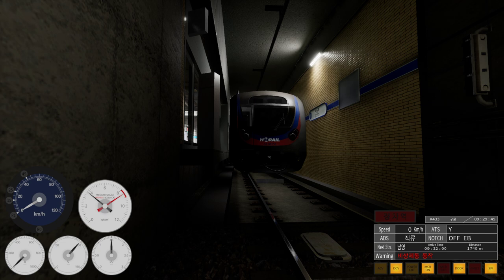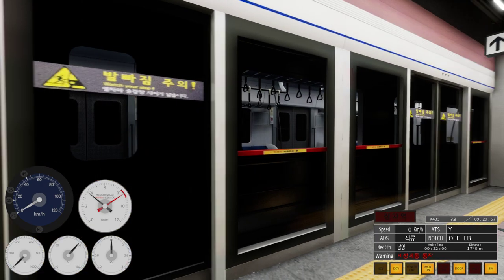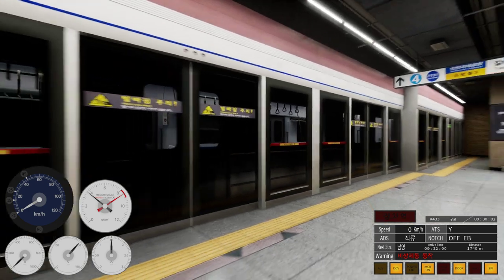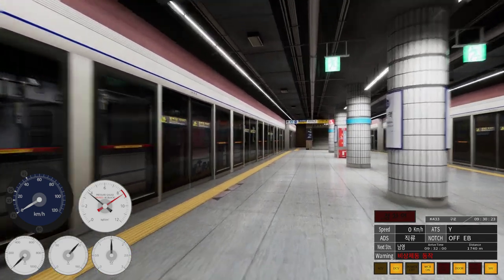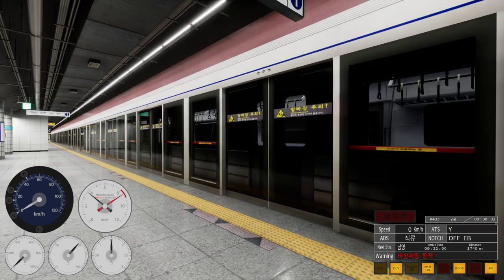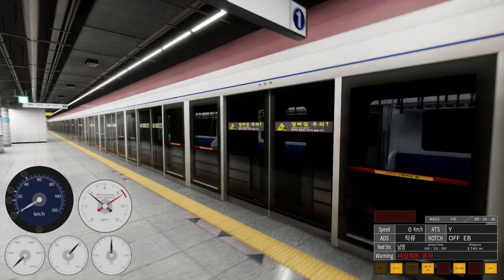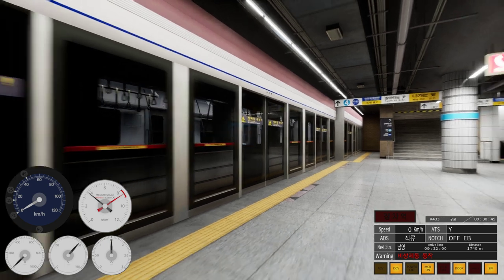Welcome folks — we're doing something a little different today. This is a nice little game called HIM SIM Metro, set in Seoul, South Korea on Line One, which runs right through the heart of Seoul. It's created by developers called Jameen Interactive, priced at $19.99 on Steam in early access for PC, with console versions planned. The game was made with Unreal Engine.